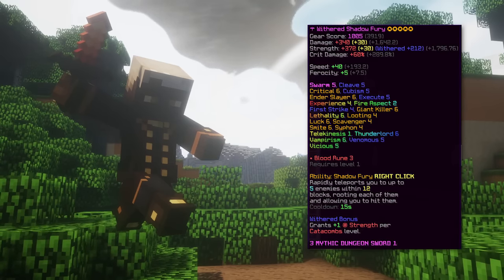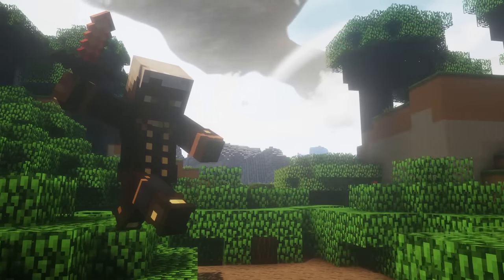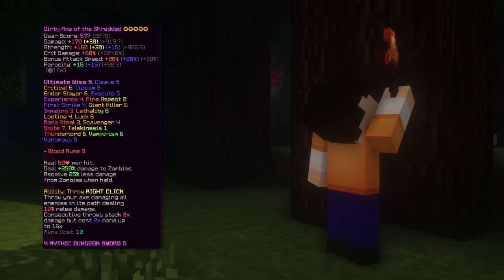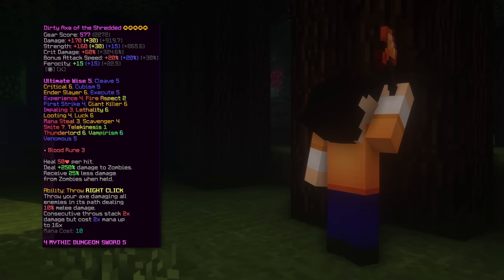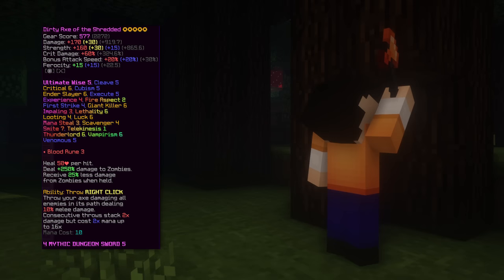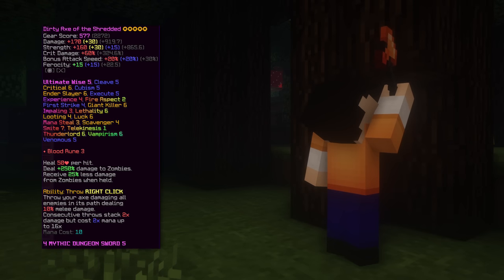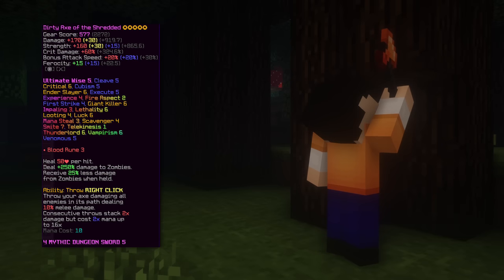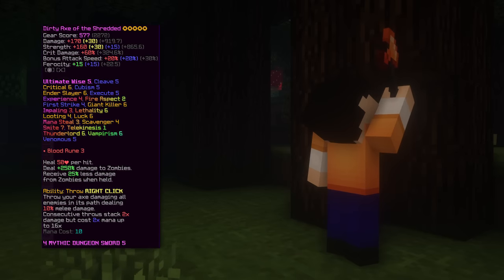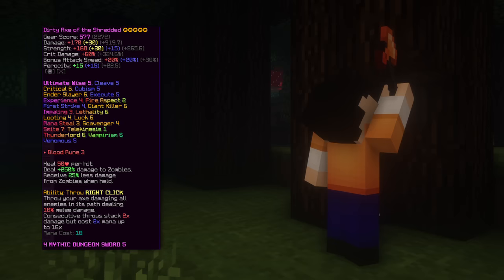You can also use the shadow fury for sword swapping, but more on that later. The eighth weapon is the axe of the shredded, which has an ability that throws the axe dealing damage to all mobs in its path. Damage-wise it's really good against zombies because it deals 250 percent more damage to them, but it's mostly used in certain situations. Some rooms may be slower to clear than with flower truth since zombies aren't in a straight line, but for the floor six boss room it shines — you can run around spamming the ability and since each hit counts as melee damage, you can lifesteal.